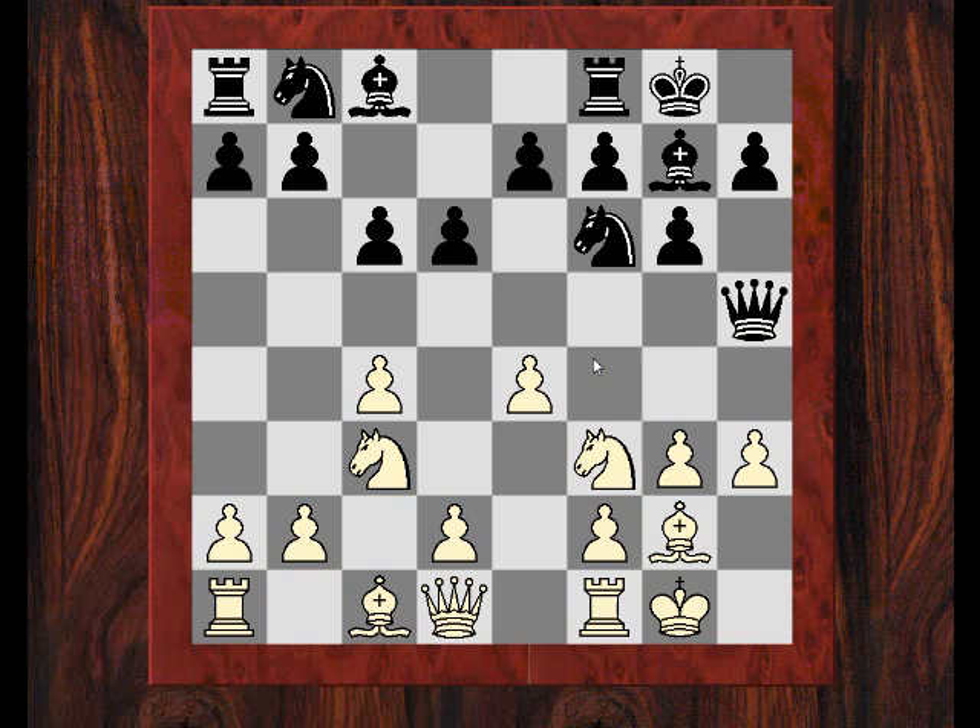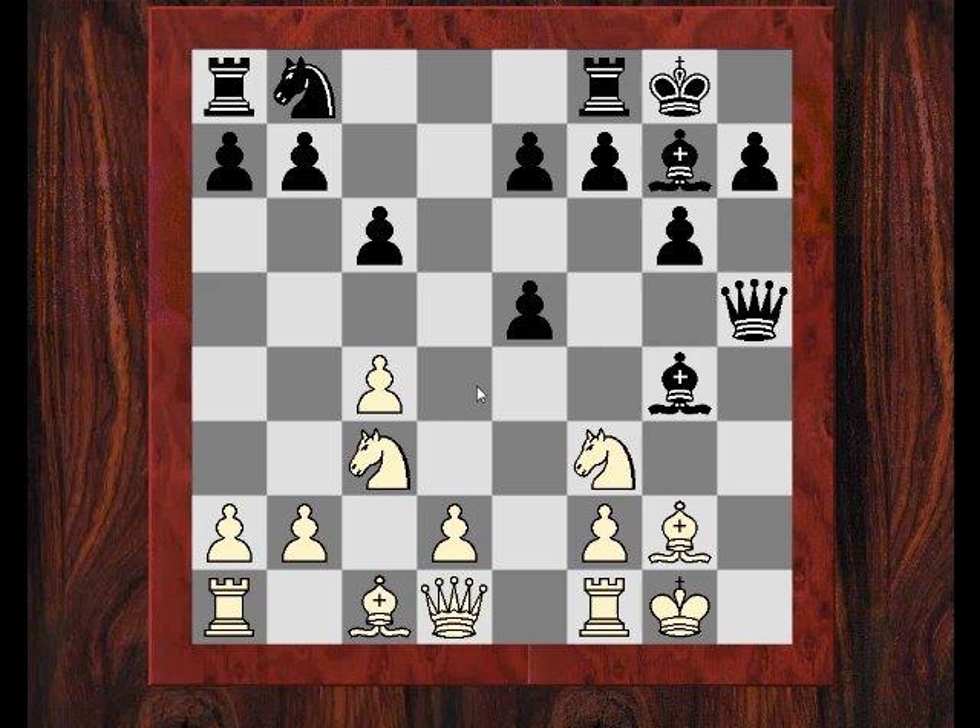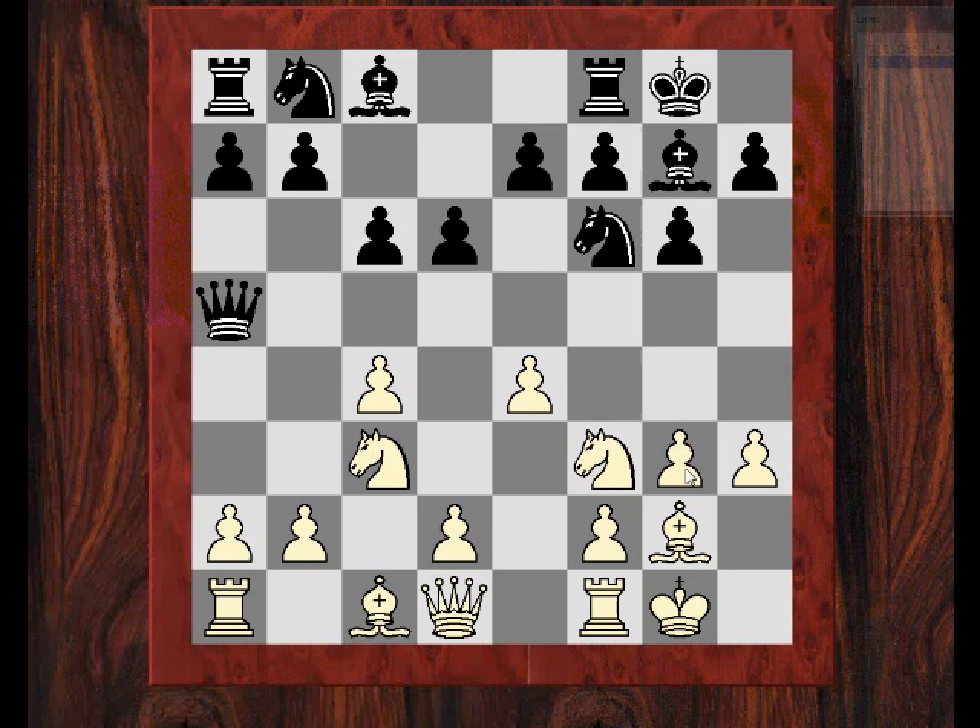Let's have a quick look if he had played Queen h5. I think e5 would have been good — this is my thinking at the time, it might not be the best. The idea with the pawn sacrifice e5 is that I get access to Knight e4, and then Knight g3 — I should be able to evict his Queen. Anyway, he didn't go for Queen h5; he just played e5.